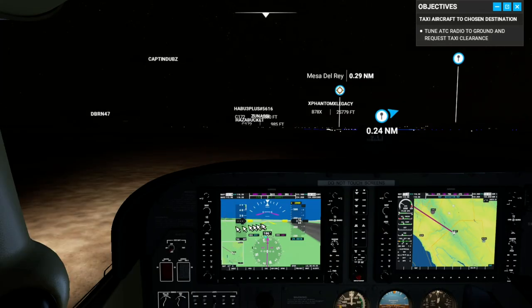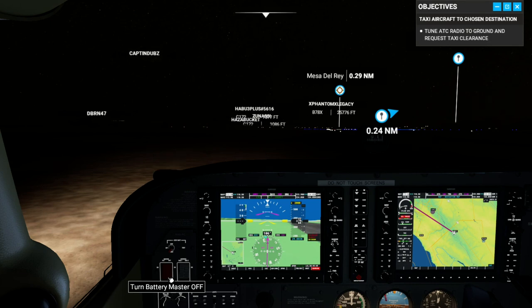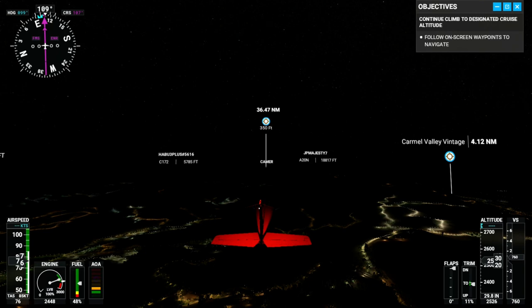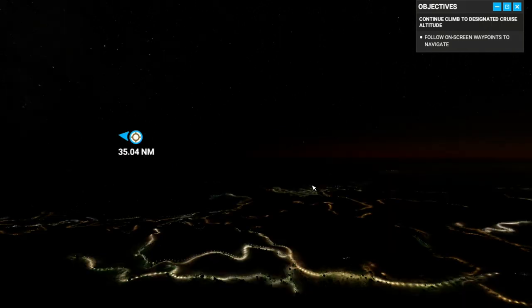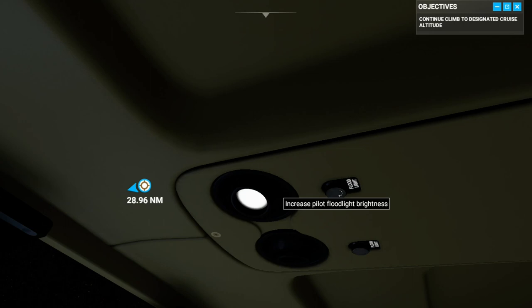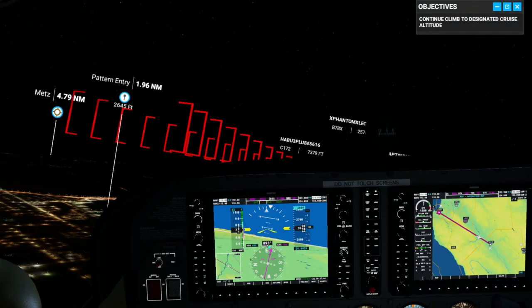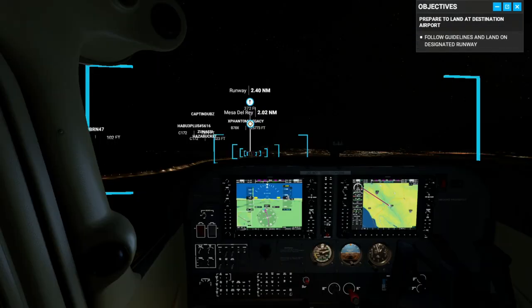I think landing at night is probably something you just get better at slowly with practice when you can't really see. I might have been able to use the Garmin — there is this white line that I think is supposed to represent the ground, but I don't know what these distances are. We're done. I'm going to shut off the engine, turn off the power. And that's it. Take care.